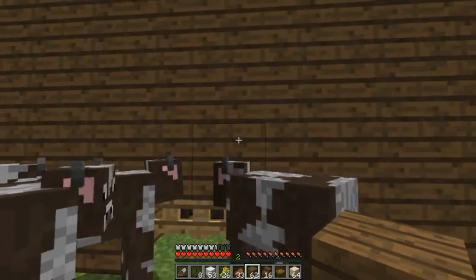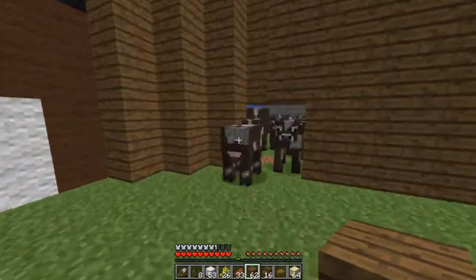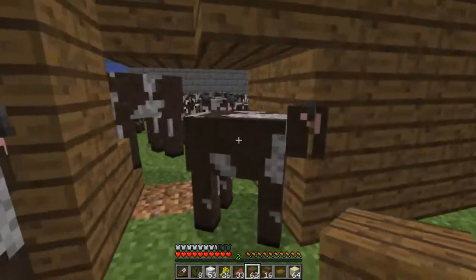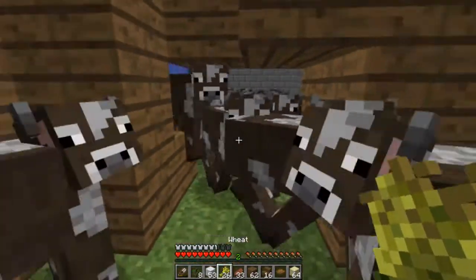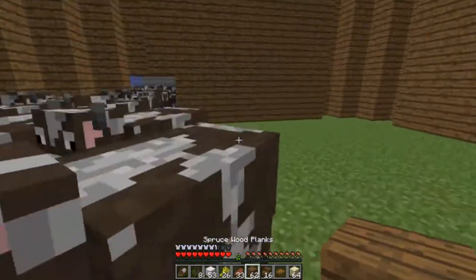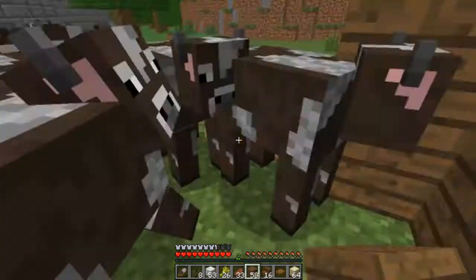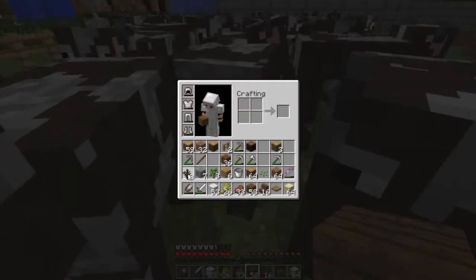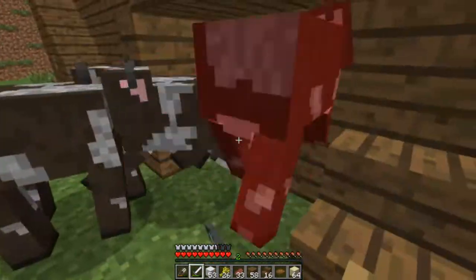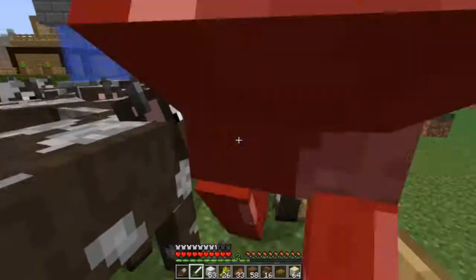Now we just grab the wheat and these cows follow us — like the stupid cows they are. I need some more. More. More. Come here. Follow me. I offer safety and protection — that's why you should follow me in here. I don't think you heard me correctly. Can they jump over this? That is not good. Okay, I have to close this off. Get out. I am stupid — I did not think that through. They can jump over these.